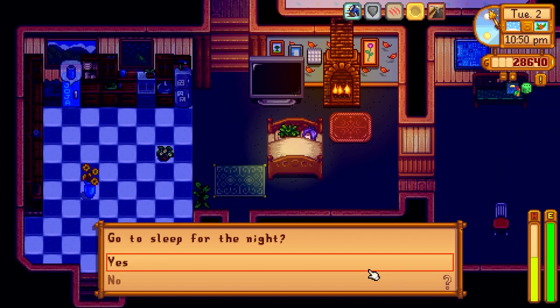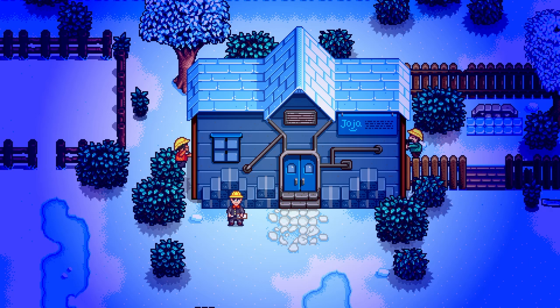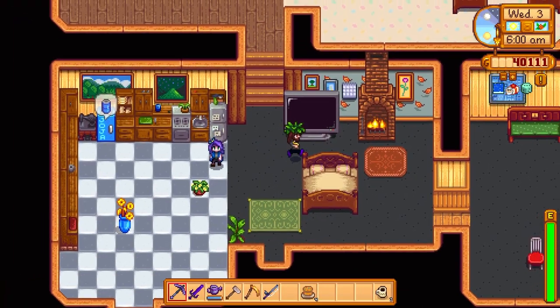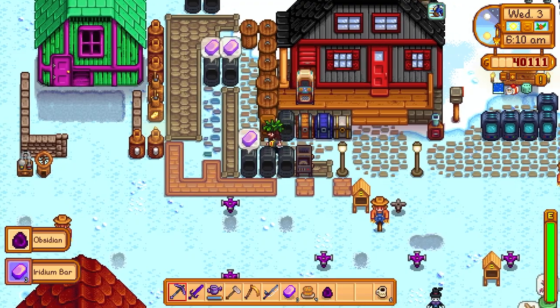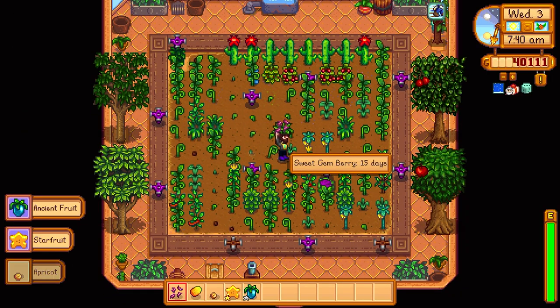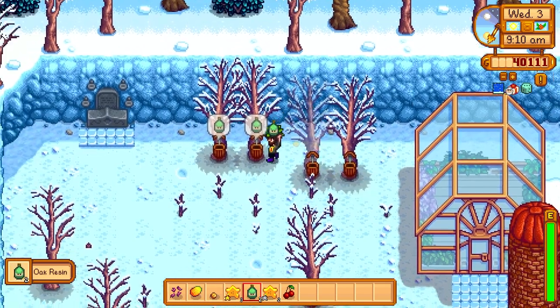Let's go ahead and put it on the next day and get this movie theater unlocked. And that's how you unlock the movie theater in Stardew Valley — pretty easy, huh? 11,000 gold, I'll take it. We're going to have to check out that movie theater today. All these iridium bars are done — I love it. Some of the star fruits were done, a couple of ancient seeds too, and four oak resins.